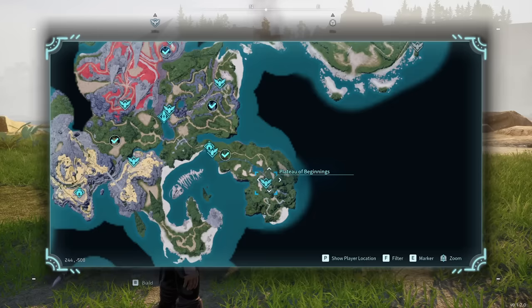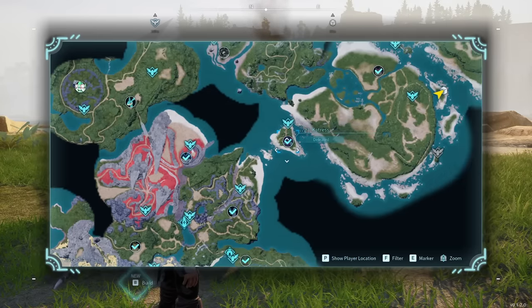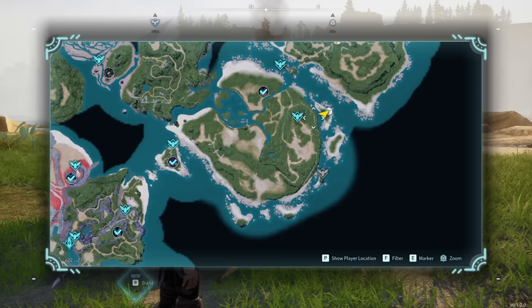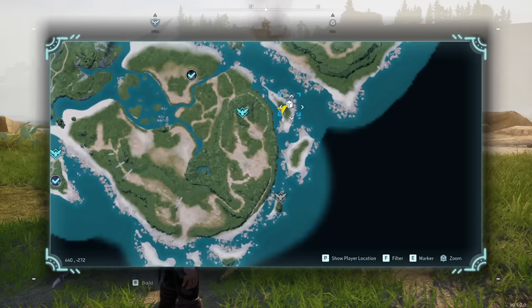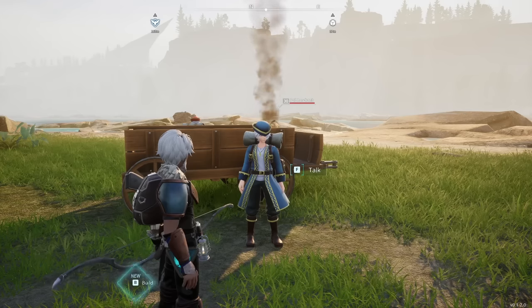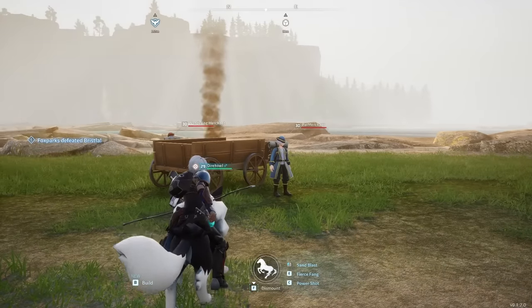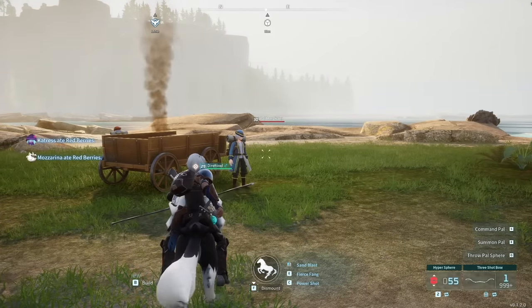If you go from the Plateau of Beginnings, you can navigate down this road and make your way northeast across these little islands. Once you get to the Marsh Island Church Ruins, go to this little adjacent island and you're going to find a wandering merchant as well as a pal merchant. What we want to do is capture these — they're level 30, so you're going to want to use at least a gigasphere or a hypersphere if you have them.